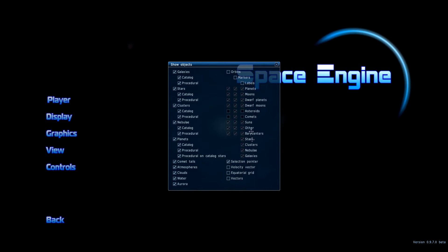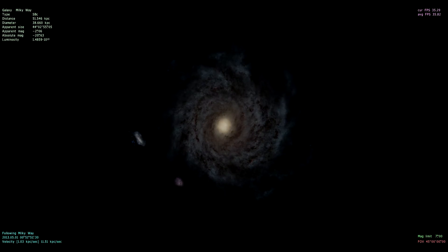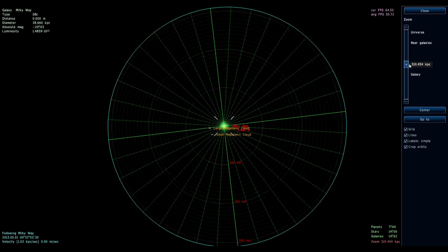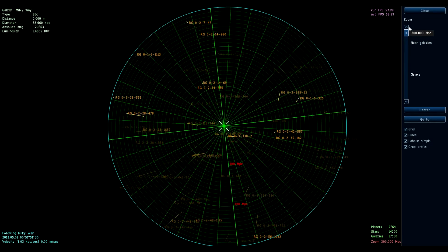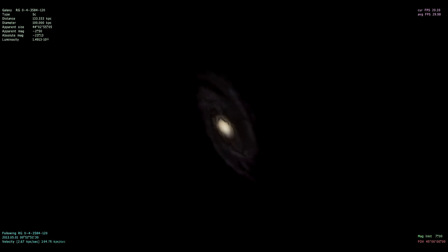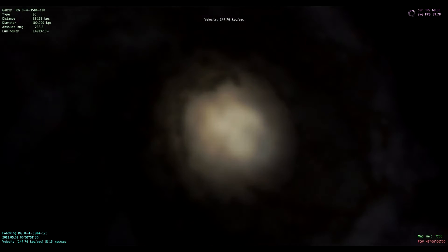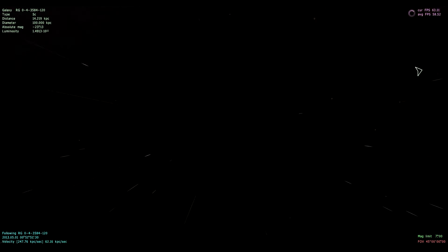I turned some of these markers off because I don't really care about those. I think I'm missing something here because there should be galaxies everywhere. Well, we'll just use the map. That's the Milky Way and all the stars within it, so let's zoom out — there are some more galaxies. Let's go far away, to the edge, to this one right there. The game is having some problems loading stuff. This is a galaxy way, way far away — let's zoom in and find a planet with life. Da da da, here we are in a galaxy far away.